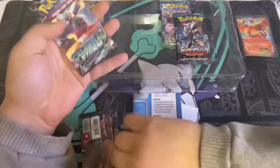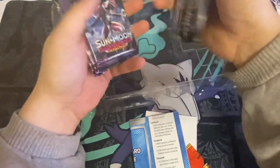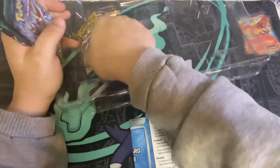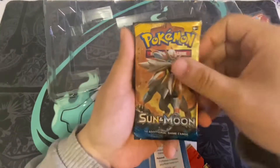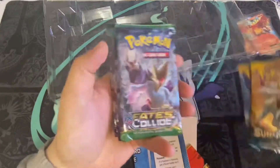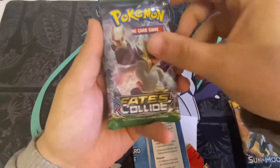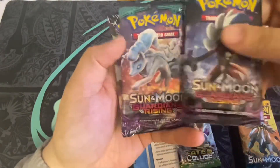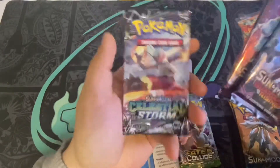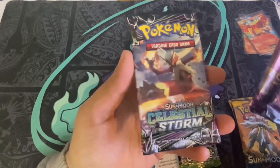All right, let's get into the packs. It comes with six packs — there's two Sun and Moons, a Fates Collide, two Guardian Risings, and probably the best pack in the box is the Celestial Storm.